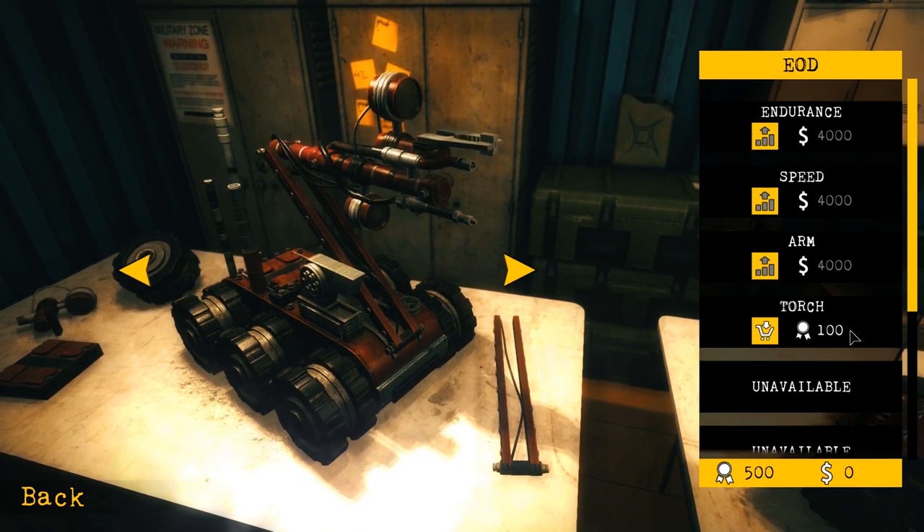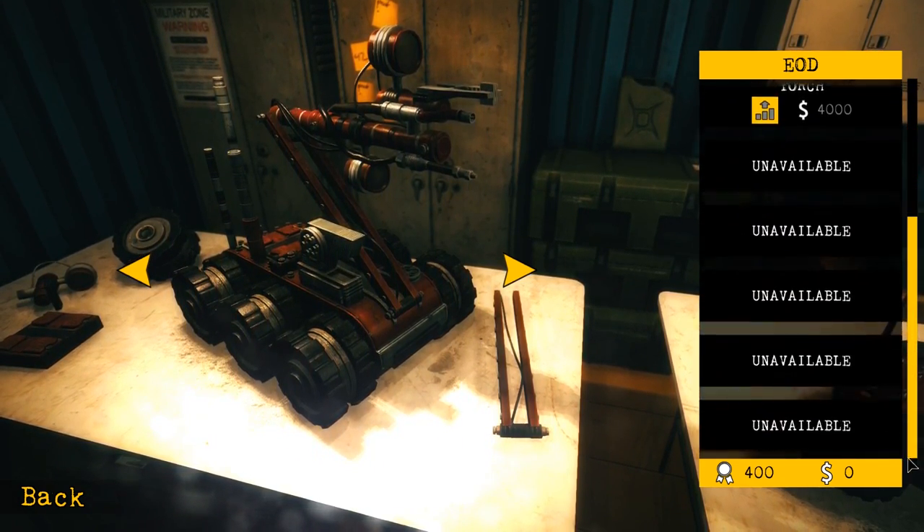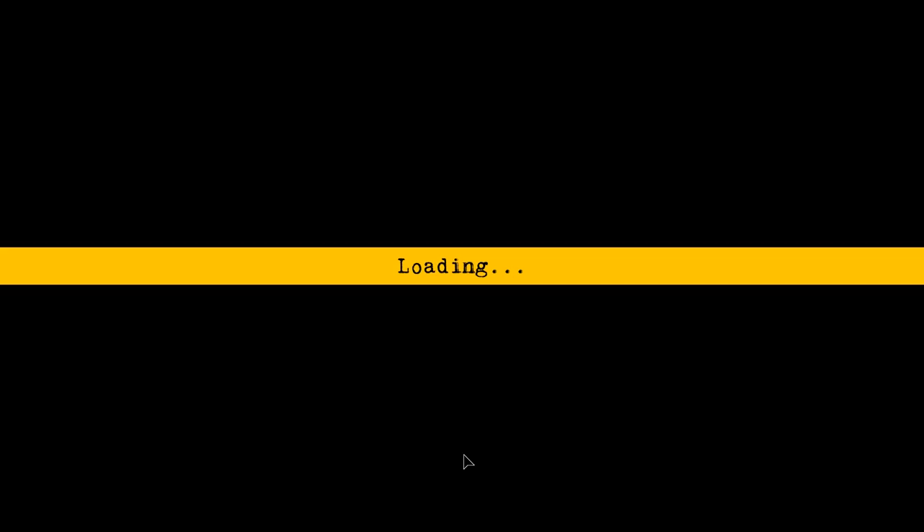Looks like I might be able to add a torch — is that like a flamethrower torch? Alright, so let's hit the back button. Training Mission — start.